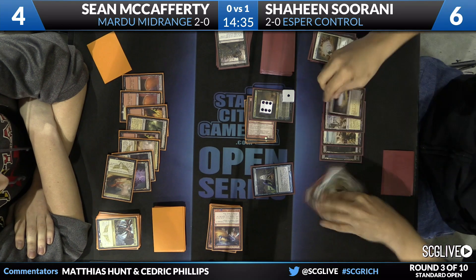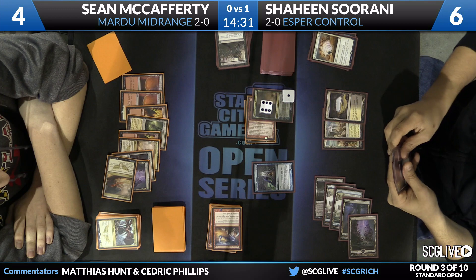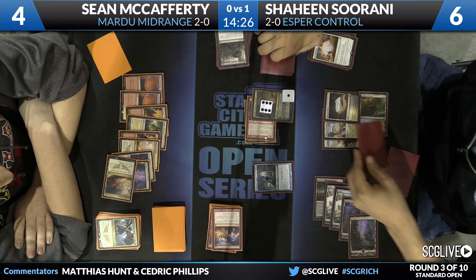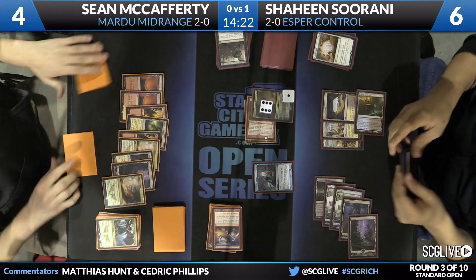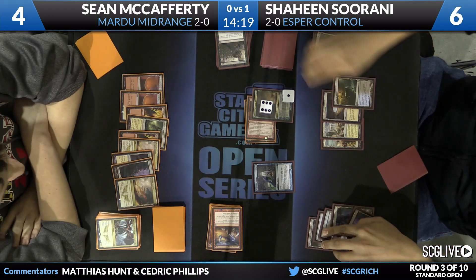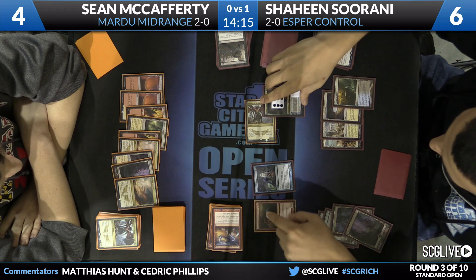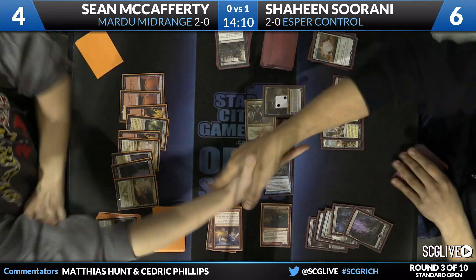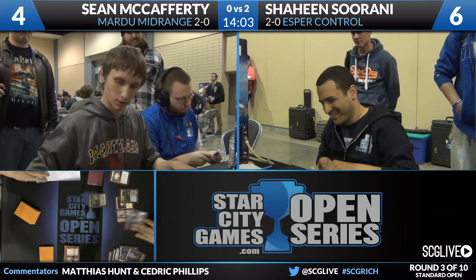There's a Prognostic Sphinx on defense, and Shaheen looks like he has officially turned the corner. He wore down Sean's defenses through a Butcher, an Elspeth, and then another Butcher — Shaheen found answers for all three. Now he has a win condition in Ashiok that Sean must answer. A Temple comes into play for a little scry action; Sean, visibly distraught, quickly passes the turn back. Ashiok brings back Stormbreath Dragon and ticks down to two. Shaheen extends the hand — Shaheen Soorani wins the match over Sean McCafferty two games to zero, and the Esper mage gets it done again.